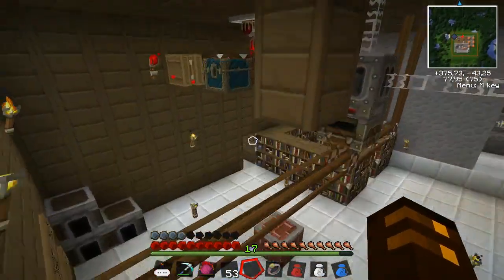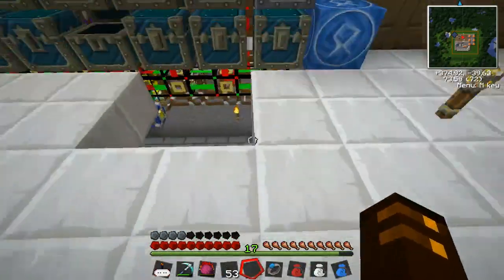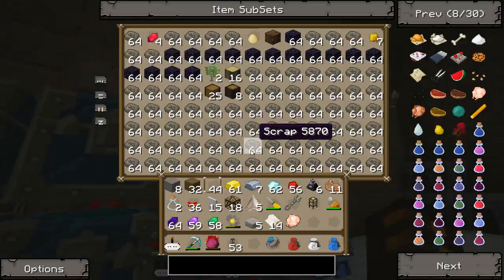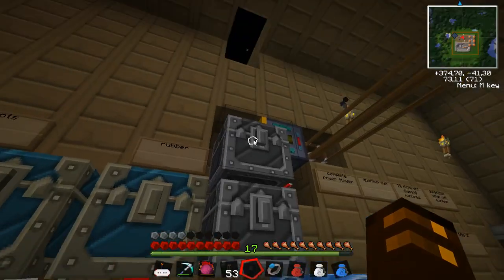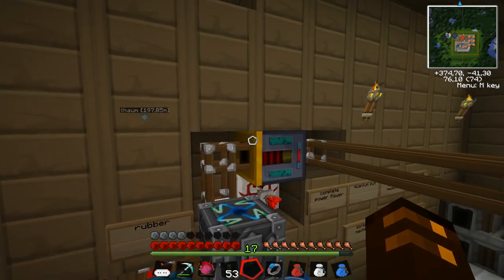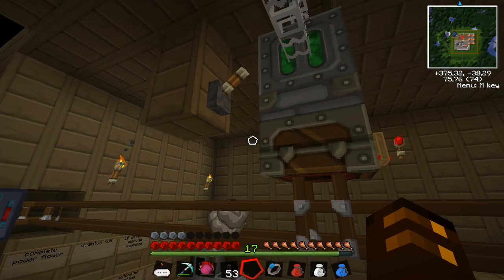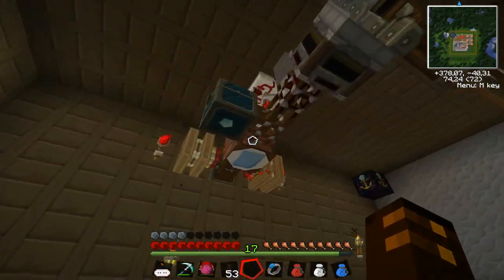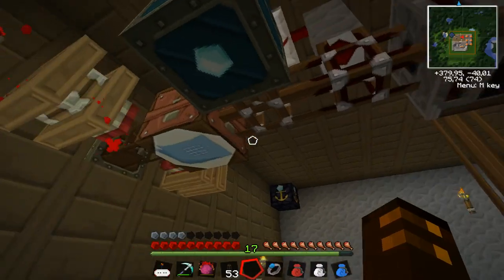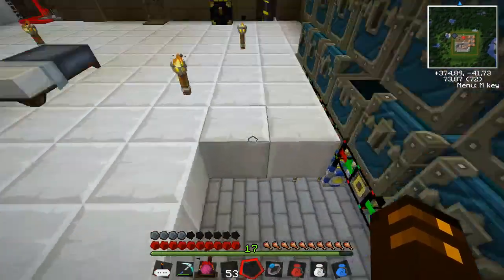Let's turn on this system here because I need to get rid of a lot of scrap because of my frame quarries just filling up scrap everywhere. I had to add another chest here. Yep, I'm gonna make some UU matter. Half of it will go into this chest and half of it will turn into diamonds. So this chest won't get full in a while, which is pretty good.